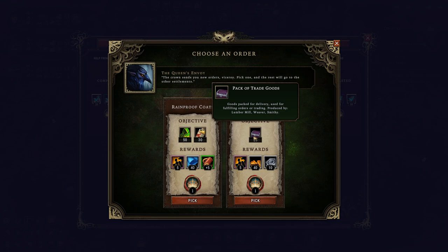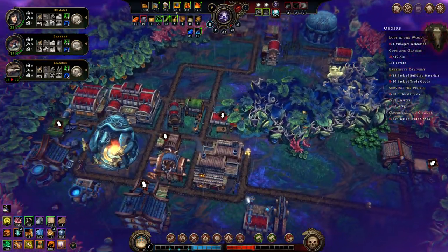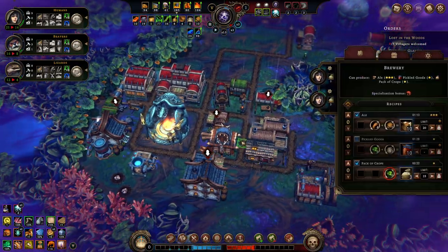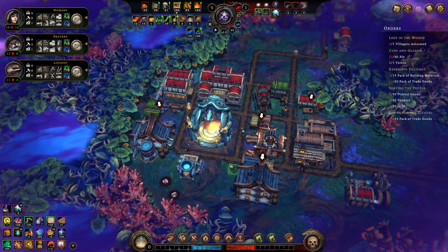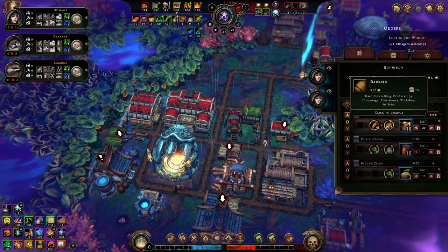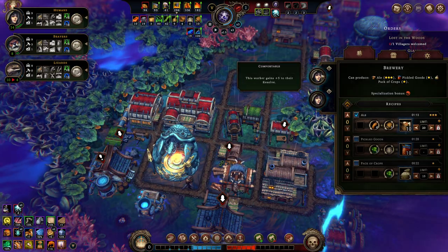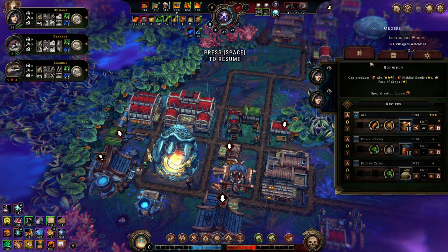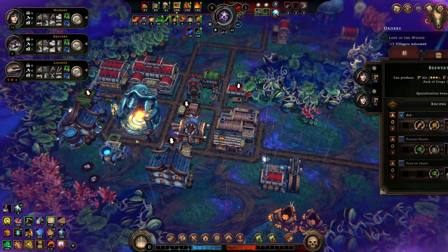This is now just trade goods I can easily create — gives us 10 parts as a reward as well. I need to turn pack of crop production off because it's not important to us anymore. Why are you idling? You should be making ale. Oh — I have a production limit on ale at the moment set to 20. Of course I'm not going to be able to make 40 ale with that. Yikes.